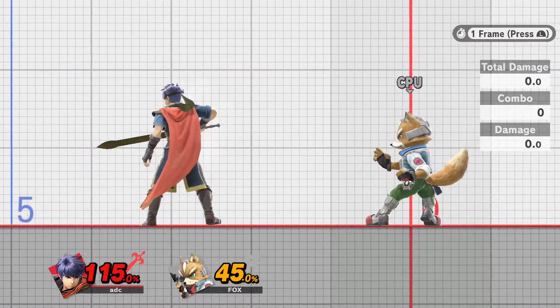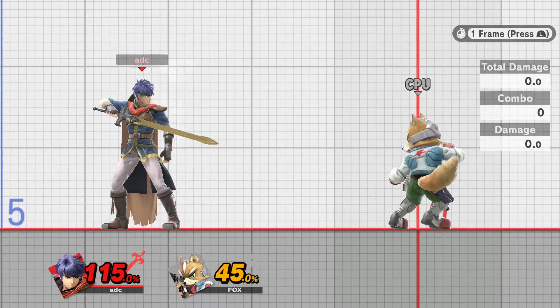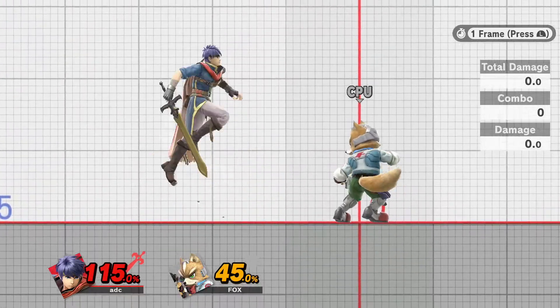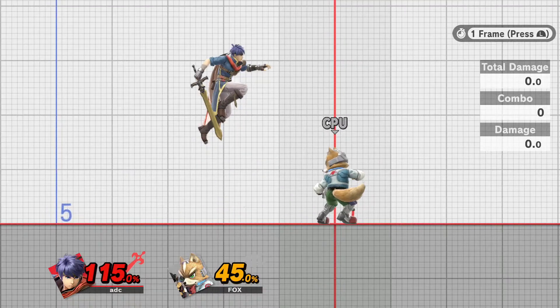On battlefield, on final destination, Ike has lost that stock, potentially lost that game, potentially lost that set. Now let's see what happens when we space that Nair — when we use every amount of range on that Nair that we can — and Fox blocks it. Let's do a short hop here, Fox gets to shielding.